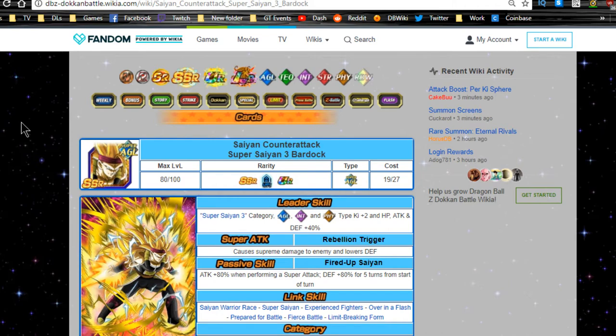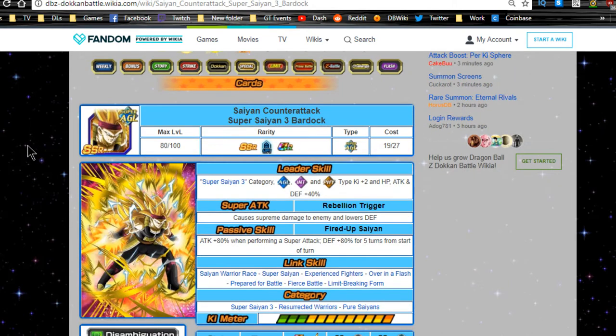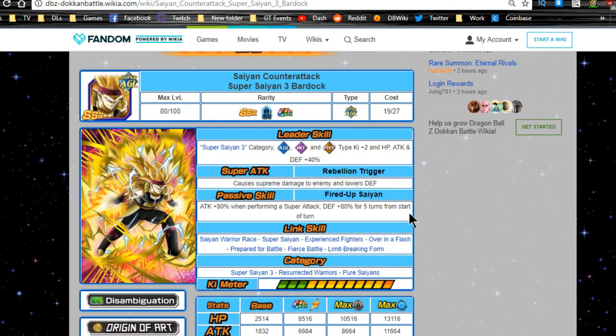Let's start with the first one — the SR that Dokkan awakens into the SSR Super Saiyan Bardock. His leader ability covers Super Saiyan 3 category and Agility, Intelligence, and Physical types with Ki +2 and HP/ATK percent. Not that great as a leader, but he becomes very viable on a Super Saiyan team, especially if you don't have the new Super Saiyan 3 Bardock. His super attack 'Rebellion' triggers supreme damage and lowers defense.